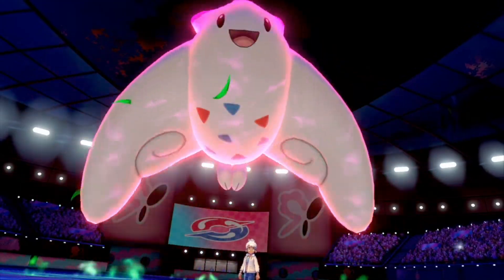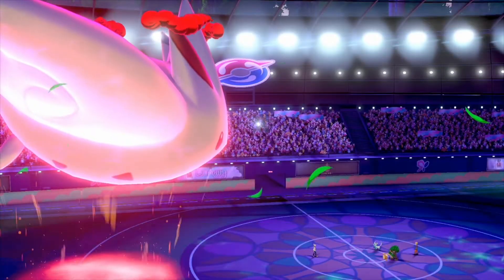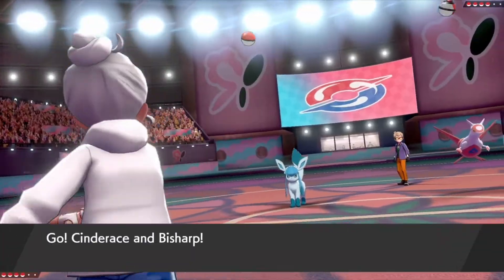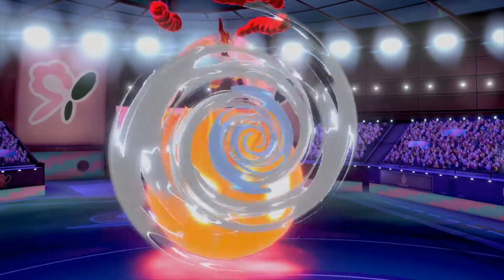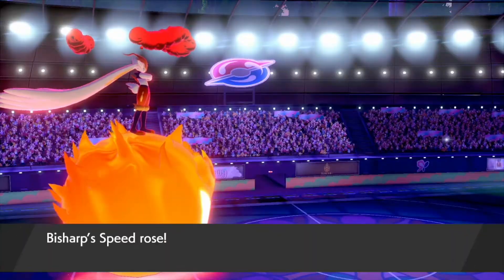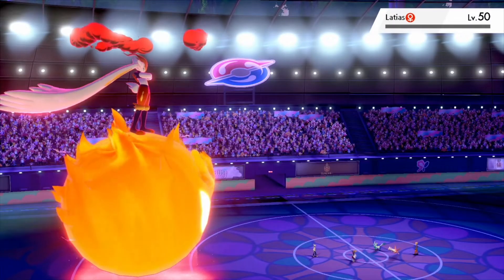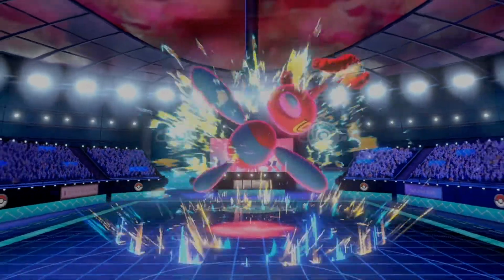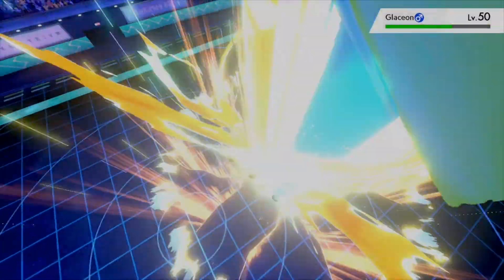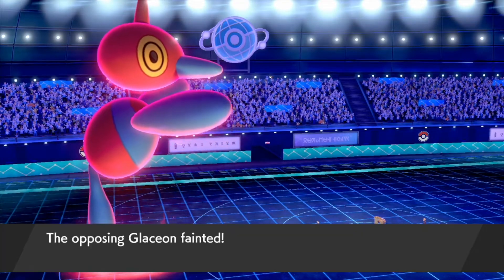Another way to increase and decrease speed stats is with max moves. Max Airstream increases the speed of the user and its partner by one stage, while Max Strike decreases the targeted Pokemon and its partner's speed by one stage. For one example, let's look at the pairing of Cinderace and Bisharp. Cinderace is a fast Pokemon, and paired with a slower Pokemon like Bisharp, Bisharp can use the fast Max Airstream boost to potentially move next on the field and help secure crucial knockouts by doubling into the targeted Pokemon. Porygon-Z is another fast Pokemon that utilizes the Normal-type Max Strike to help its partner move faster by lowering the speed of both opposing Pokemon.